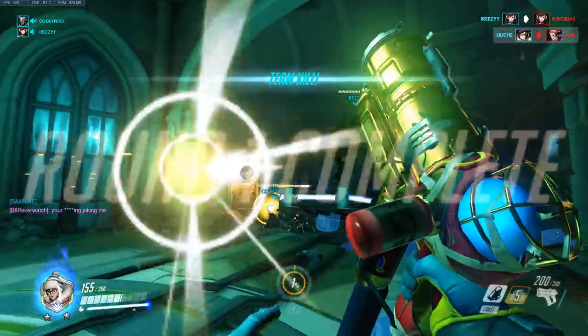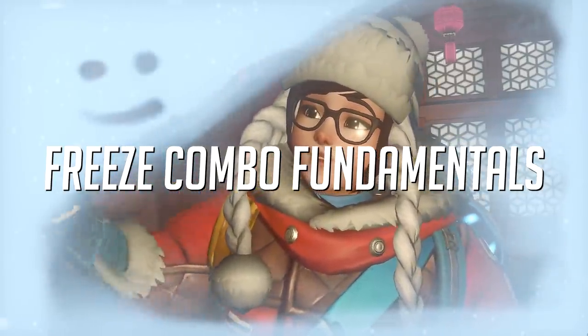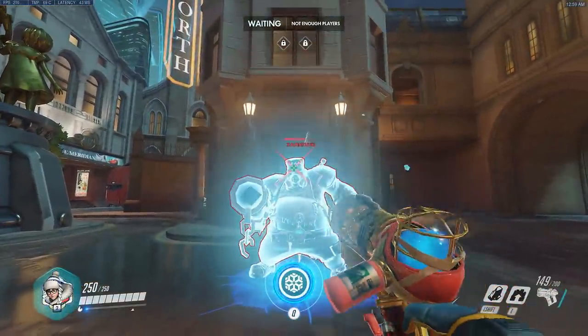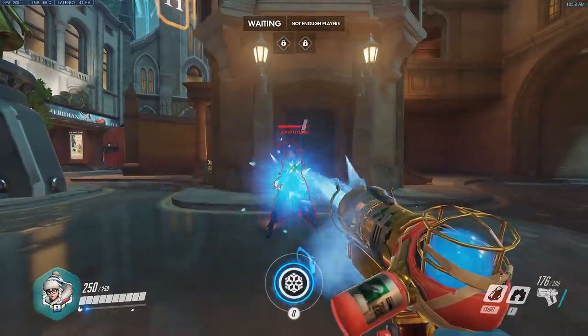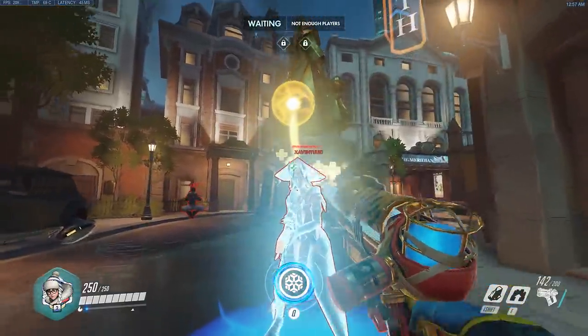Let's start off with the general tip for Mei: freeze combo fundamentals to maximize your DPS and get as much value out of her. Fully frozen targets stand still for 1.5 seconds, so the first combo is to freeze then follow up with two shots for maximal damage. This is good for tanks, but against 200 HP targets you usually only need a single freeze into headshot, or freeze into headshot plus melee if they receive a tiny bit of healing.